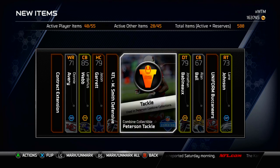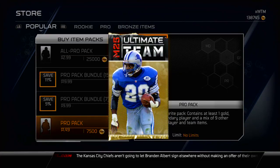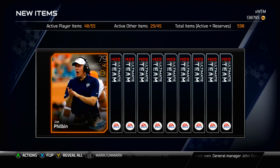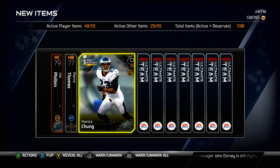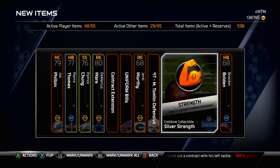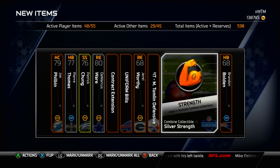We're probably going to open about 3 to 4 Pro Packs and see what we can pull from them, see if my luck is a little better in those. Pierre Thomas, Patrick Chung is already our Gold card, and we're going to reveal all. Nothing except for a Silver Strength collectible — not too bad but definitely not what we were looking for. We're trying to get that Ed Reed and the Derek Thomas.